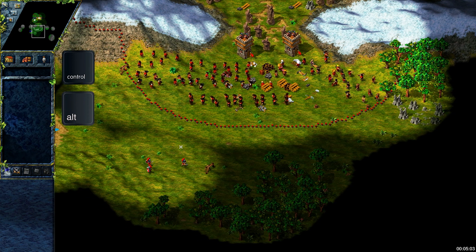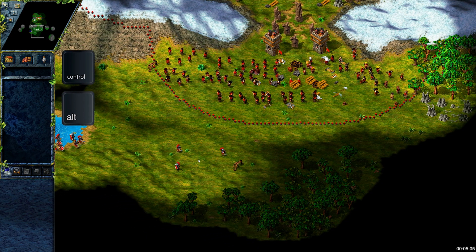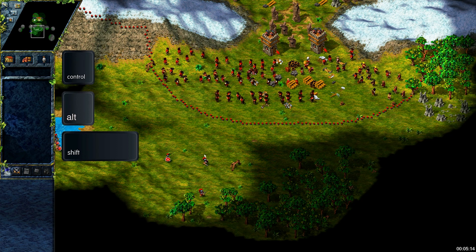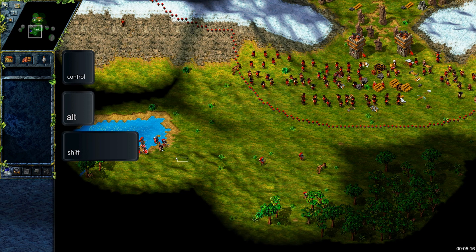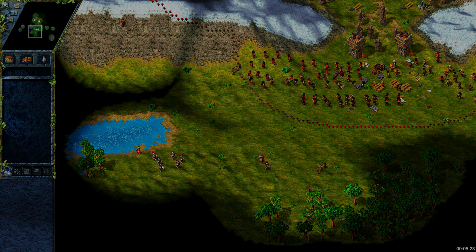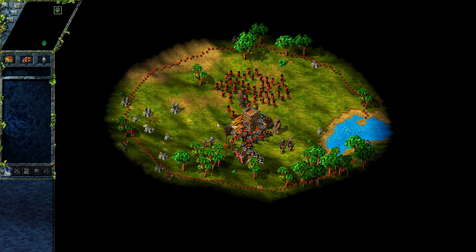The ALT button is for making soldiers patrol, meaning they will reach the commanded location and then go back while attacking every spotted enemy on their way. While holding Shift you can make up to 4 waypoints, which they will reach one after another. And lastly, if you press TAB while having soldiers selected, it will select only the wounded ones.